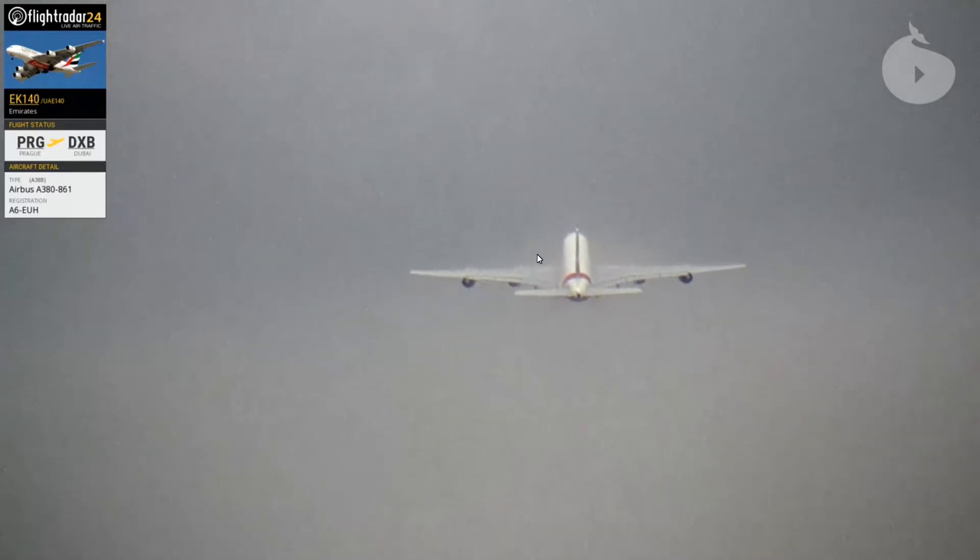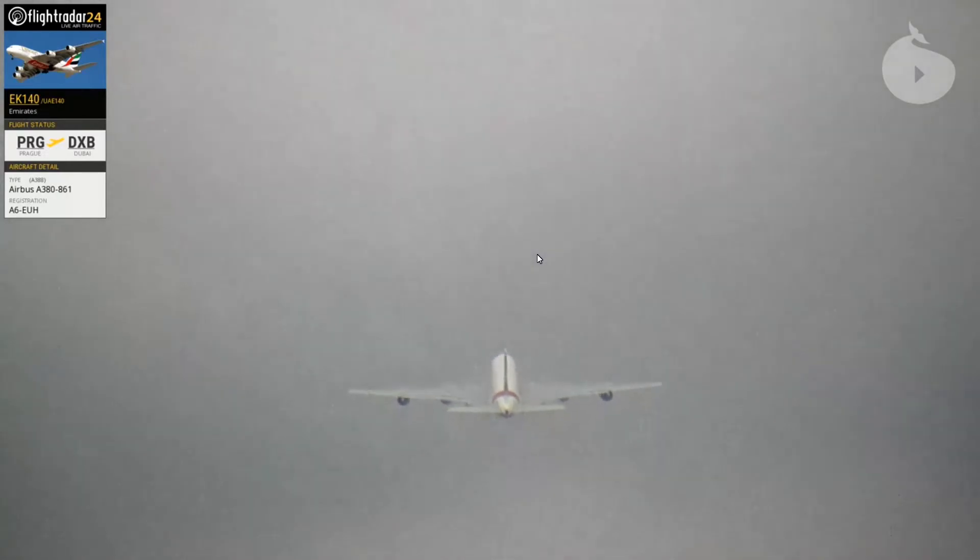Lufthansa 7 India Kilo Foxtrot, after crossing, contact ground 121 decimal 910, goodbye. Lufthansa 7 India Kilo Foxtrot, after crossing, 121.910, bye-bye.